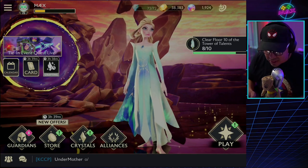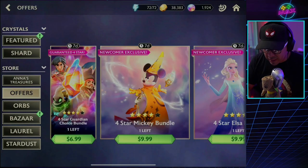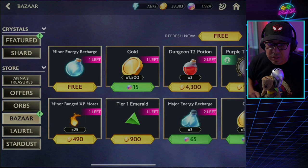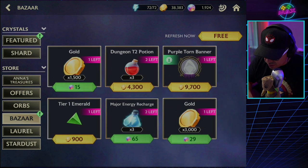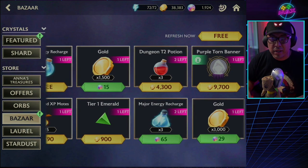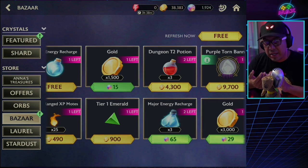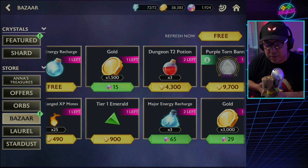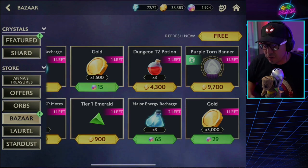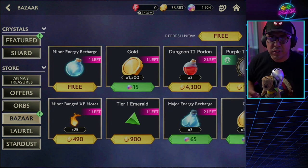If you go to the bottom row where it says Guardian Store Crystals, when we tap on the store there's a tab on the far left. If you're new and always wondering what these are, you'll always get a little exclamation mark on the Bazaar. The Bazaar Store is what I'm referring to — here we have certain resources: gold, orbs, and other items the game is selling us to trade. We've gathered orbs or gold and can go into this part of the store and trade for items we need, whether it's energy refills, rank-up materials, more gold, or even profiles.